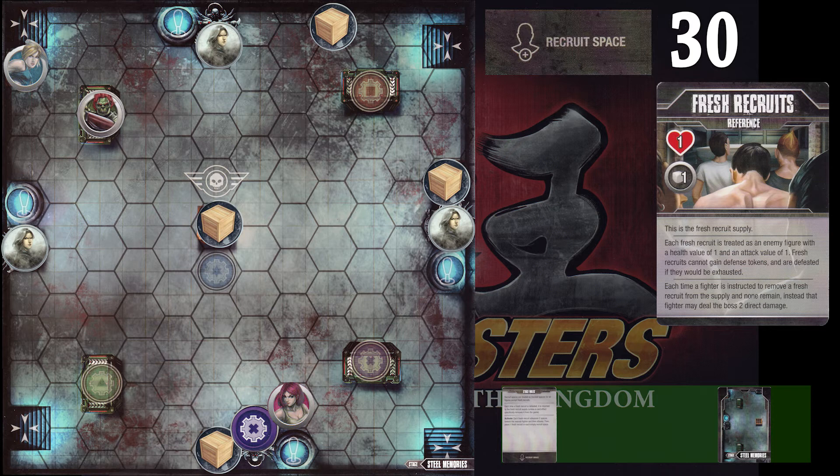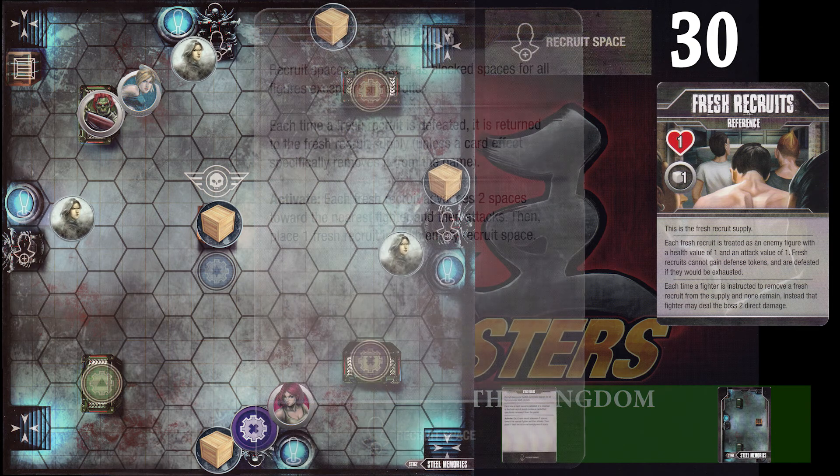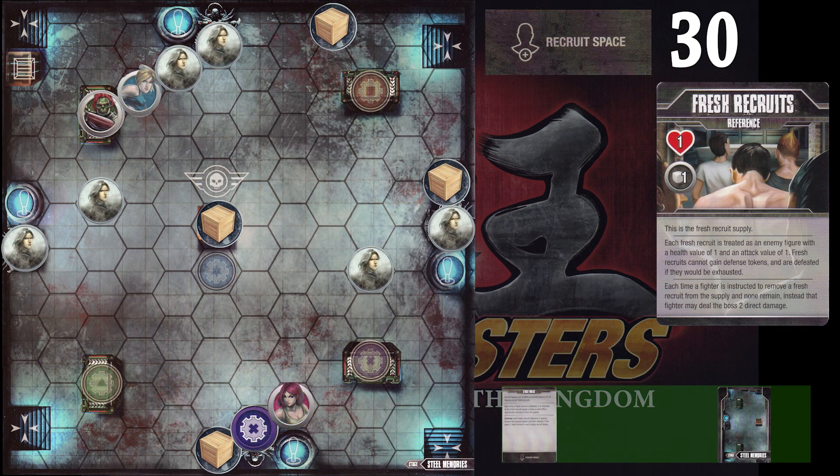We'll speed things up — say Megan gets a turn, Kimono gets a turn, and we're back to the stage action for the second stage action. Now that we have fresh recruits in play we have to advance them two steps towards the nearest fighter and attack, then replace them from the supply in the fresh recruit spaces. Noting that the space blocked by the crowbar will not receive a fresh recruit. As you can see from the swarm on the board, fighters that can handle a lot of enemies surrounding them or engage with them are going to do much better on this map.